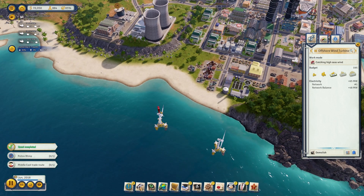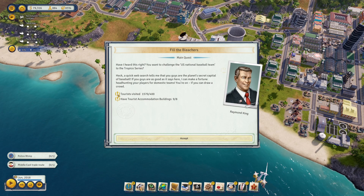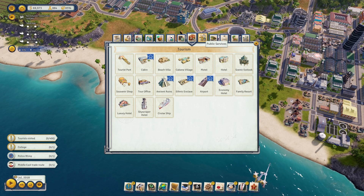We now have a baseball team — we did it! This is great because we already built a bunch of tourist buildings, so this portion of the quest is basically done as soon as I hit accept. However, baseball studies conclusively suggest that Tropicans completely lack the baseball gene, so now we need to build a college and hire a college-educated immigrant, and reach 69 college-educated Tropicans.